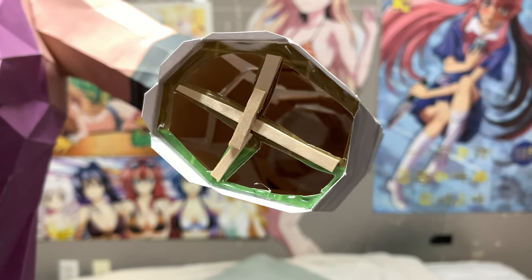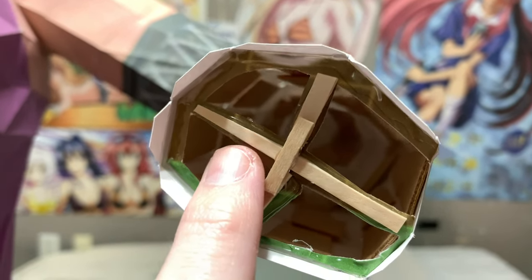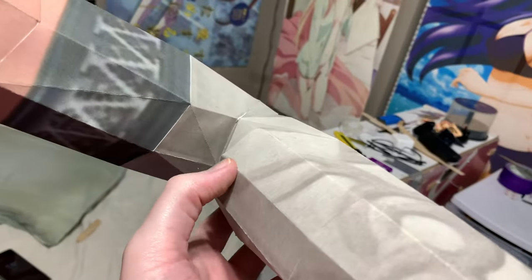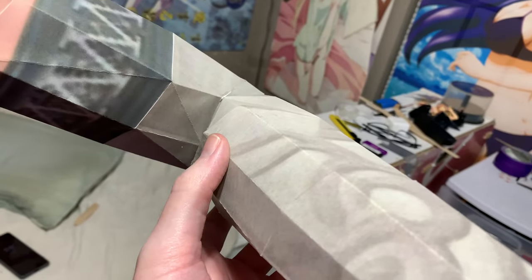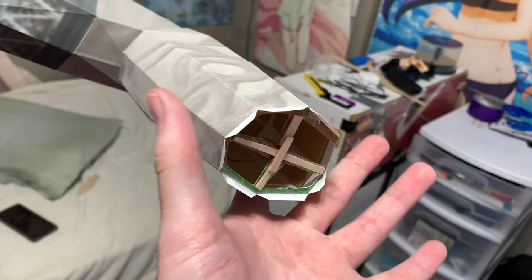I was anticipating I'd need to do something like this, so I made some little ribs — you can see right there. All I need to do is just combine them and that'll stop them from doing what you just saw. So I'm going to do all that off camera, get the hands attached, and then come back.